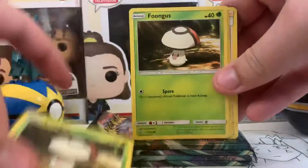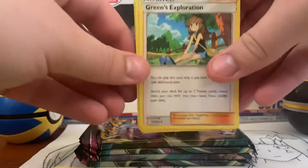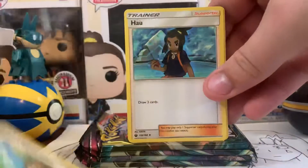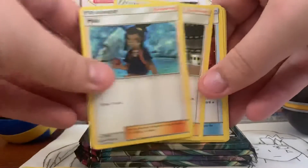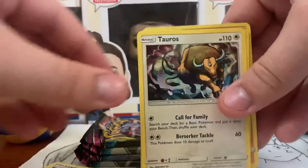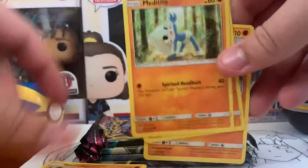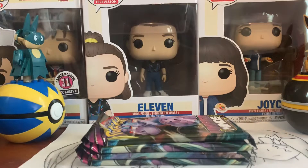Of course you have to have at least probably three of those. And then another Amoonguss. They're all from — is this the Unified Minds set? I don't know. I would assume that was a symbol. Oh cool, we got a Cynthia from Prism. Karate Belt, Tauros, Meta's Height — multiple of them — and then a couple of Machamps at the end. So an interesting grass-fighting deck.